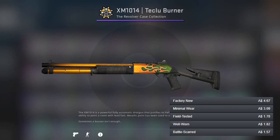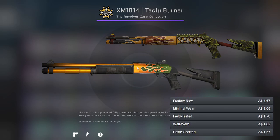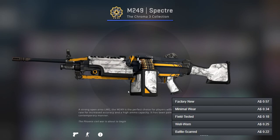For the XM1014 I've gone for the Teclu Burner — it's really nice with very nice flame patterns. For the better gun I've gone for the Instigator, which is honestly pretty similar except it's got an alligator on it.